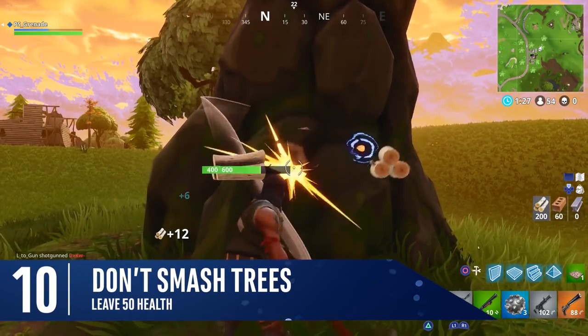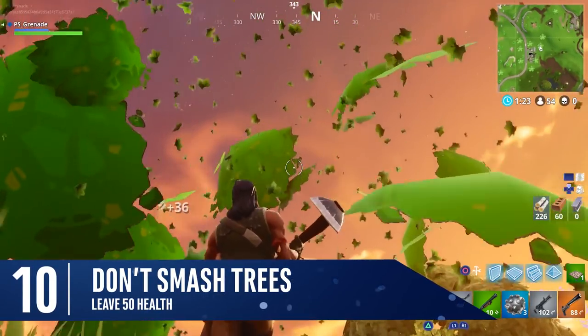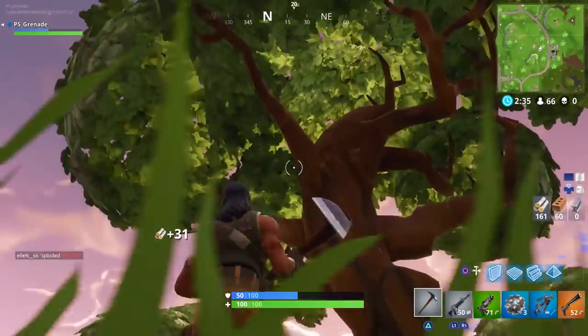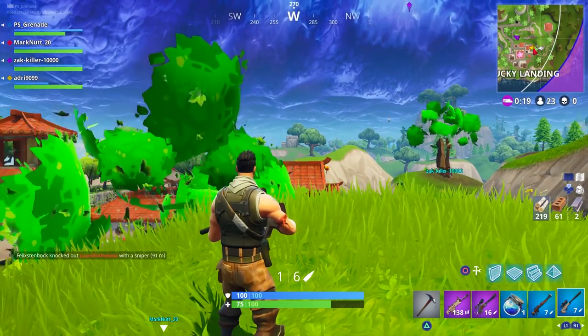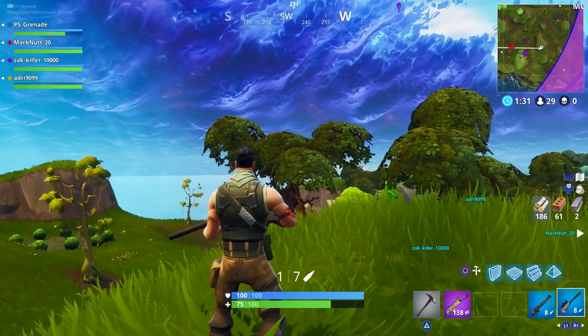Trees are the biggest commodity for materials in Fortnite, but the sight of them falling can give away your location. With big trees, try to keep the last 50 health intact and move to the next one — it's hard to resist, but no one wants to be ambushed while harvesting. Similarly, keep your eye on the horizon line and watch for falling trees and structures to get one up on the opposition.